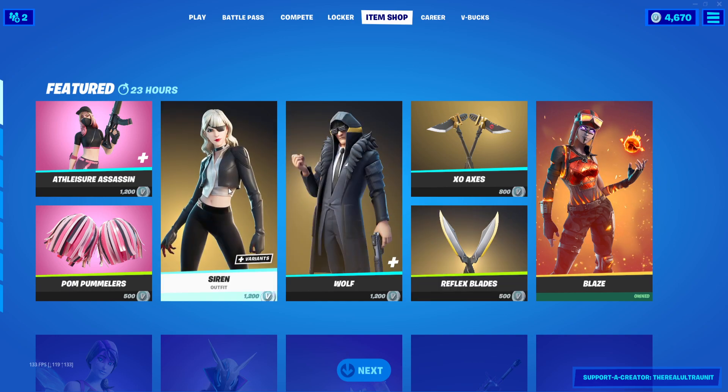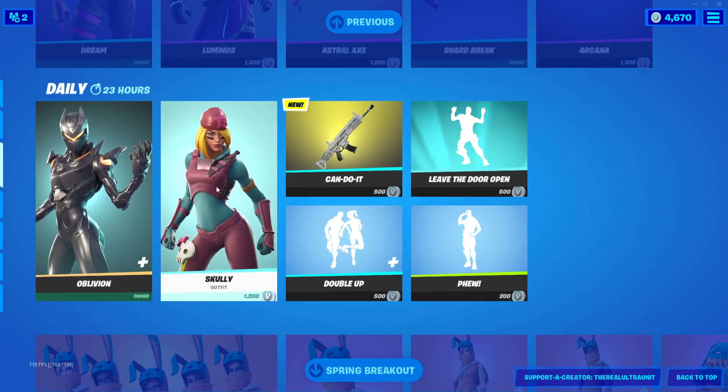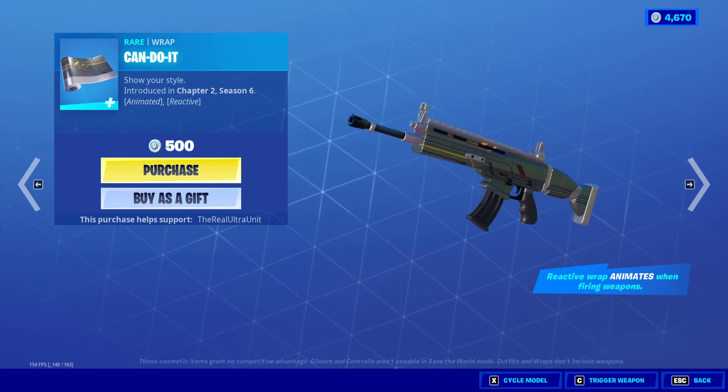Hey guys, Austin here and welcome back to another Fortnite item shop here on the channel. We have one new thing in the item shop tonight, so if you scroll down, it is the Can Do It Wrap. It's a pretty cool wrap, part of its own style — it's not part of any set, however.